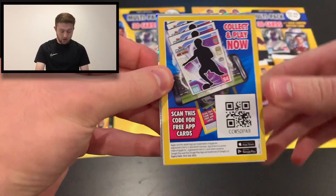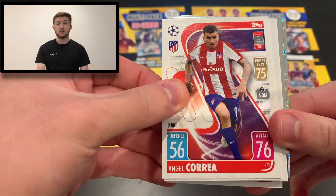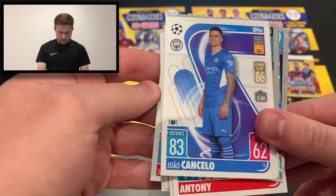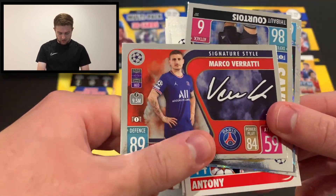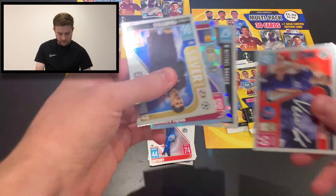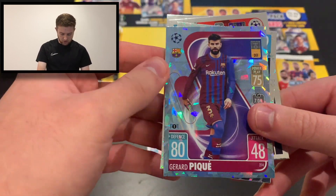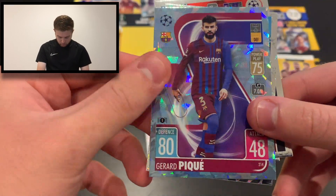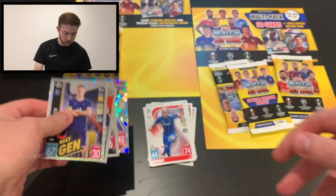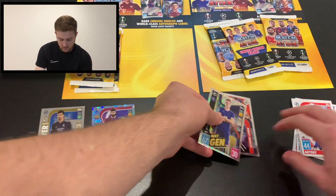Always nice opening a pack of Match Attax. There's a code card — feel free to use that however you wish. We start with Antony of Ajax, then Angel Correa of Atletico de Madrid, Hirving Lozano, Portu of Real Sociedad, Casemiro of Real Madrid, Jan Vertonghen, Joao Cancelo, Mason Mount — signature style — and Marco Verratti. Moving on to insert cards: Super Saver Thibaut Courtois of Real Madrid, Gerard Pique Crystal Parallel for Barcelona — number 214 — and Next-Gen Mitchell Backer of PSG.